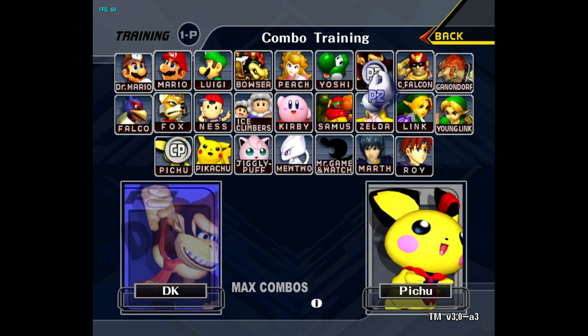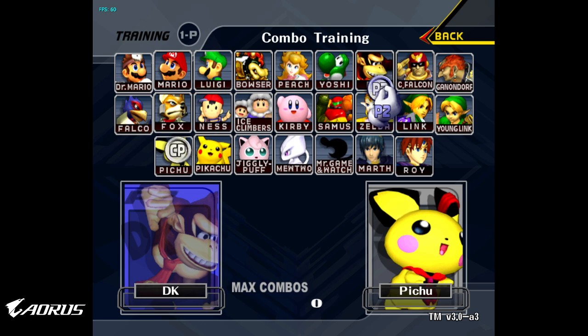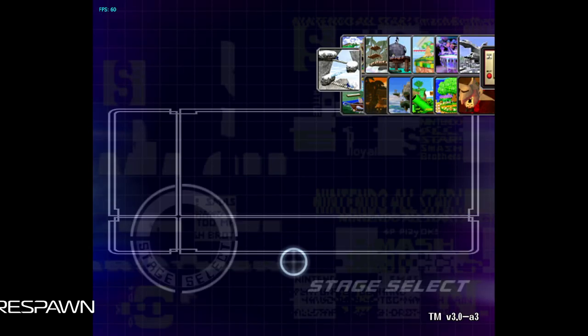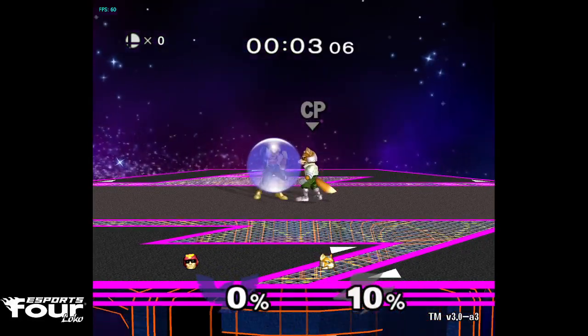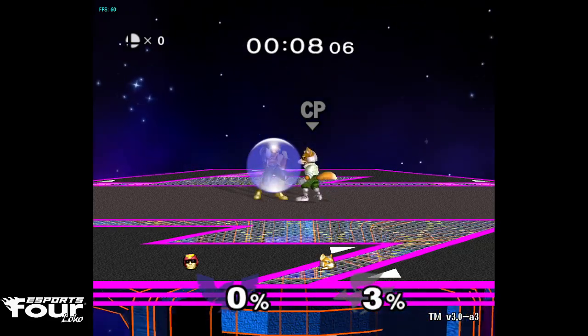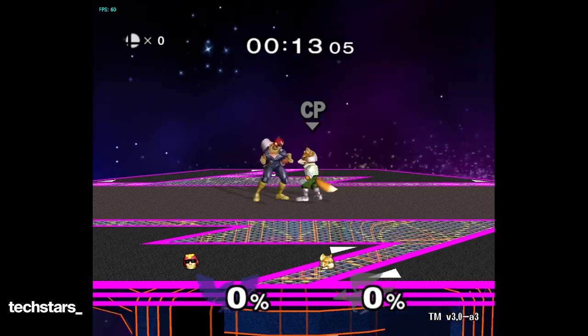You can also use it to practice combo games. Let's go into the features. I like going to Final Destination personally. For Random DI, I like doing down and away, so it means practice. If you hold L and use the D-pad, you can go up and down - left and right adjusts 1%, up and down adjusts 10%.